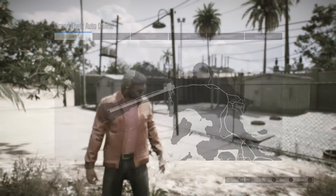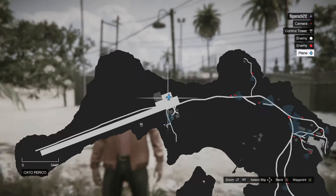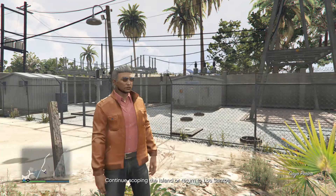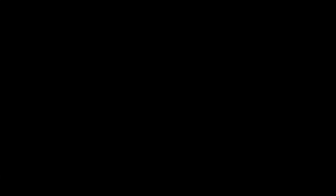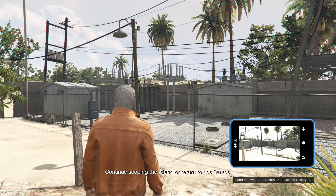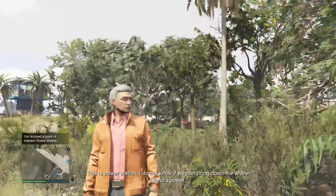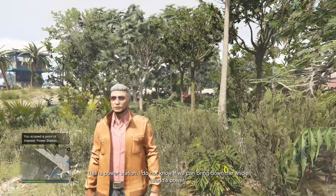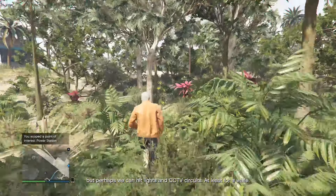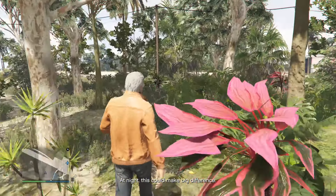Power station — right over yonder, also pretty close to where you landed. This is the power station. I do not know if we can break down the whole island's power, but perhaps we can hit lights and CCTV circuits, at least for a while. At night, this could make a big difference.